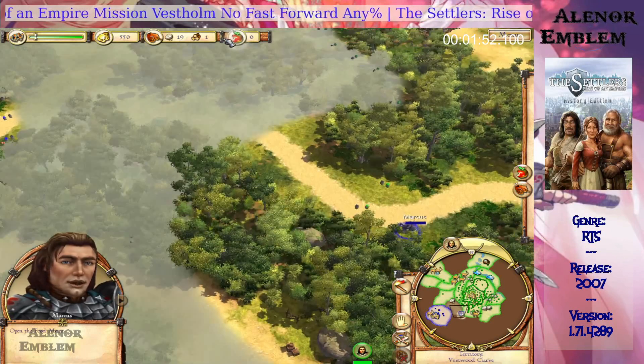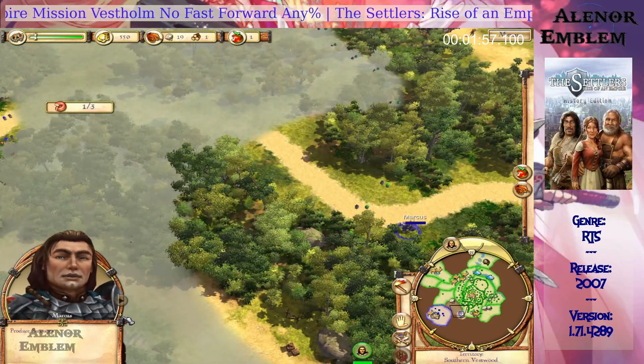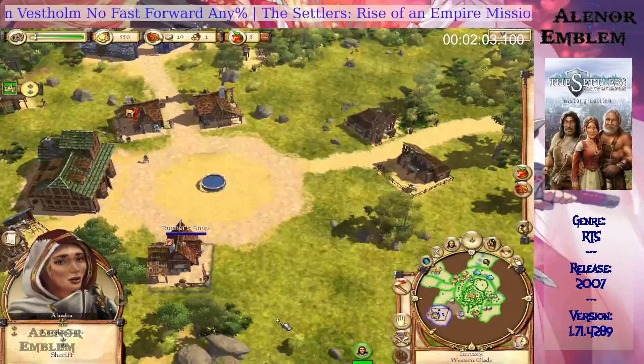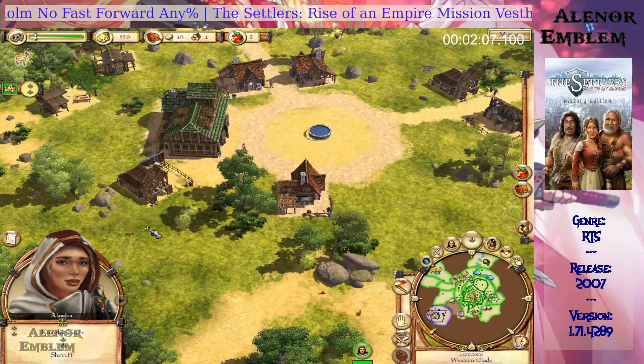We've now set up the food supply. Build more hunter's huts and butcher's shops to produce sausages. Open the promotion menu — young Marcus, as you know, reaching the rank of sheriff is an important step to making this region safe.